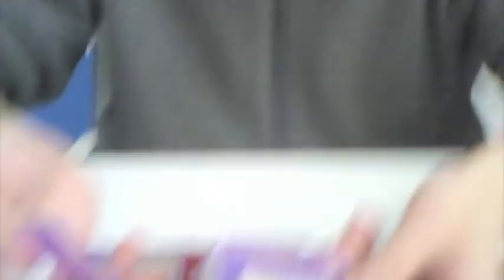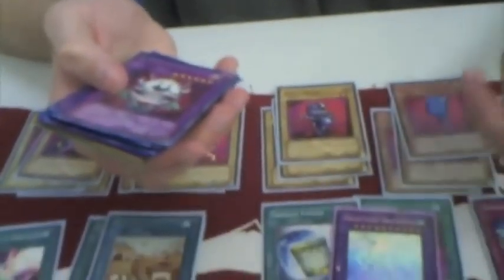We're going to move on to the extra deck now. We have Dragonite the Quest specifically because you're going to be running two Dragon Synchros — Scrap Dragon and Stardust Dragon — along with Junk Synchron. So you can Super Poly to make Dragonite the Quest. You don't have to, but it's an option.